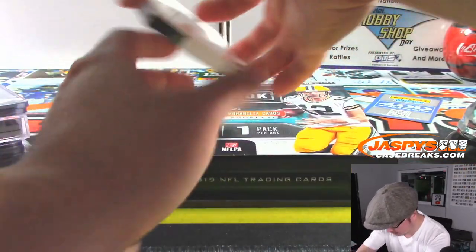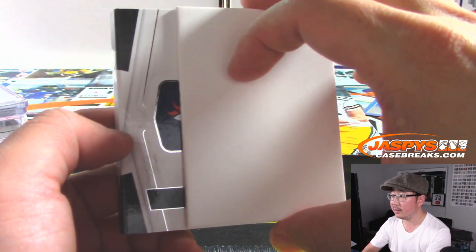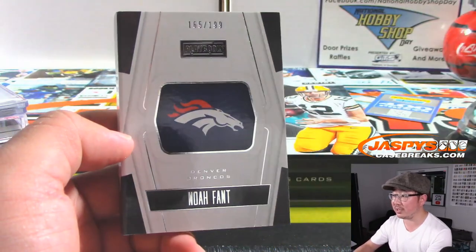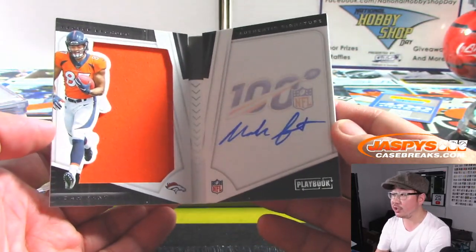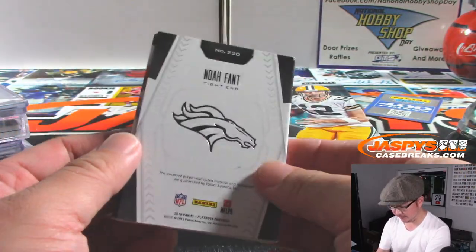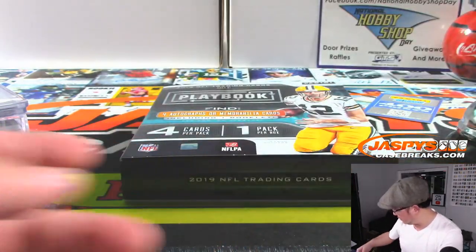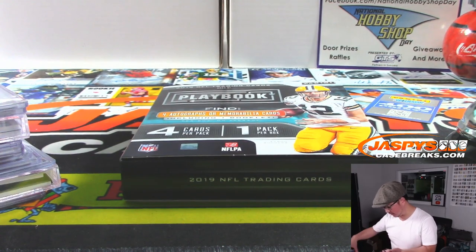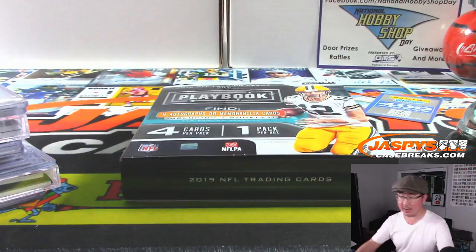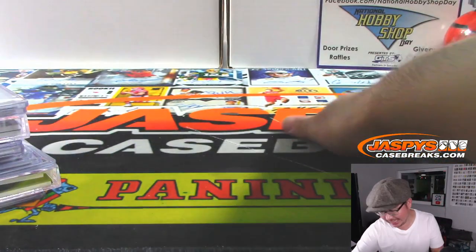And the book is going to be... looks like a Bronco — it's Noah Fant this time, 165 out of 199, jersey and autograph. Denver is a number block team — Denver 5 is going to be for Jay Tinney, last spawn mojo in that number block. And there you go everyone — Pick Your Team 3 in the books.